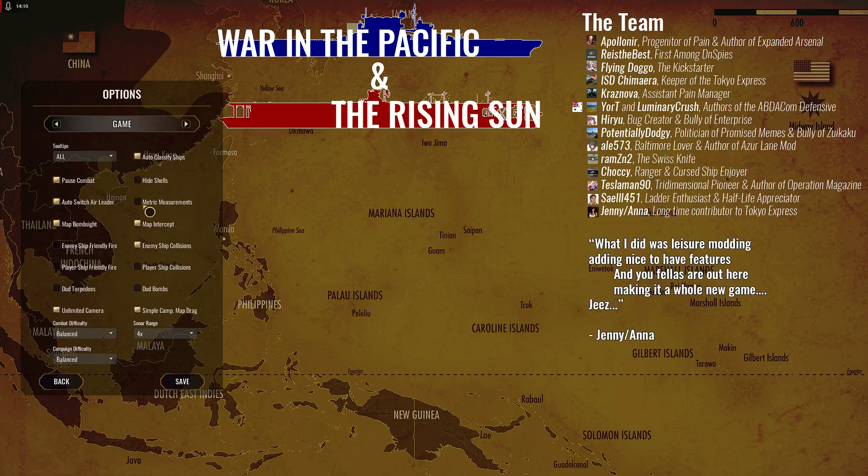Pause combat — I pause because I like to think. Auto-classify ships is really not that big of a deal because it doesn't happen all the time; you still have to go through and select what ships to identify using that magnifying glass icon. Enemy ships friendly fire — I say don't let them do that, because that's not fair. Ships destroying each other isn't right. The AI should automatically avoid friendly ships at least. If they want to crash into an enemy ship, that's different, but you're never gonna get that close anyway.